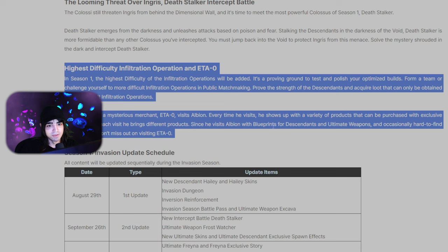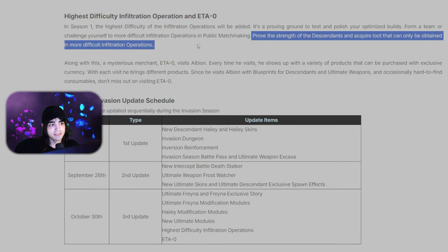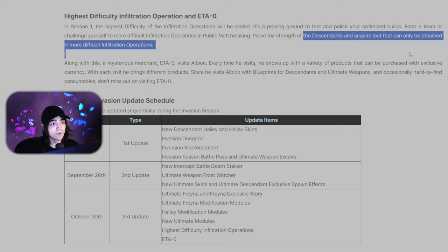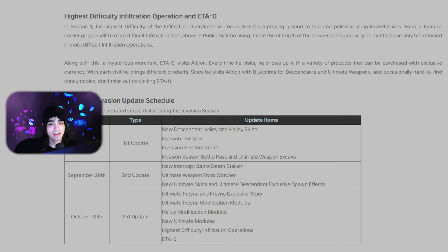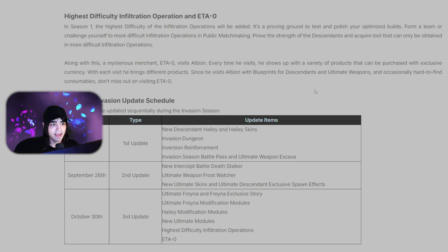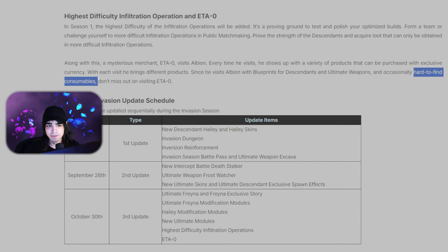The final update on October 30th is what I'm most excited about. The highest difficulty of the operations will be added — you'll acquire loot that can only be obtained in more difficult infiltration operations. Since hard mode gave us level 100 gear, this potentially could be higher level gear. We're also getting the mysterious merchant Eta Zero, who visits Albion with an exclusive currency and blueprints for descendants, ultimate weapons, and occasionally hard-to-find consumables — though I'm not sure what that means exactly.